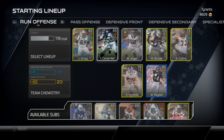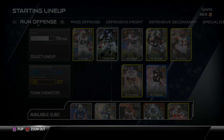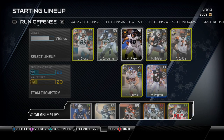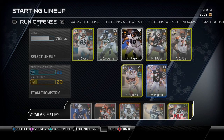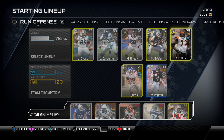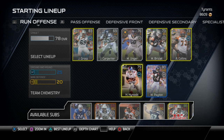We have Jordan Gross. James Carpenter was a pickup because I did not have a left guard — he's okay at strength and run block strength, but he's terrible at pass blocking, impact blocking, and just overall not going to be a very good player. I don't even think he has much speed, can't pull, no acceleration. Max Unger, Mike Grizzle, Anthony Collins. So the offensive line is decent — not absolutely atrocious, but I'm going to try to work with it.